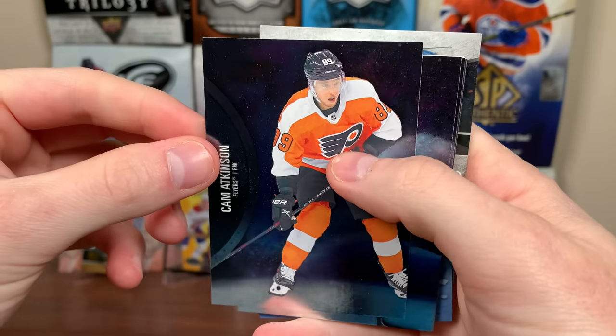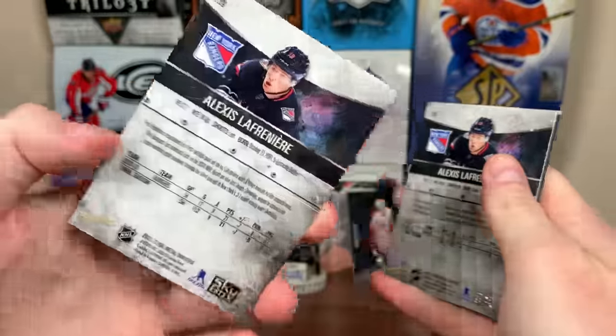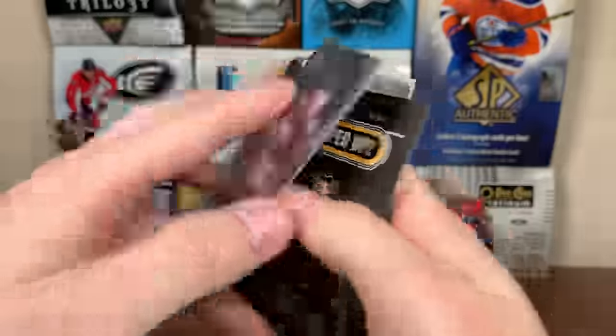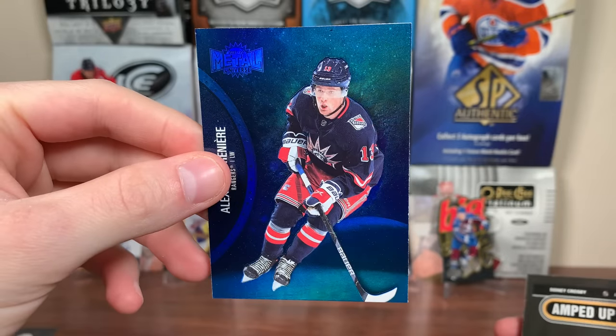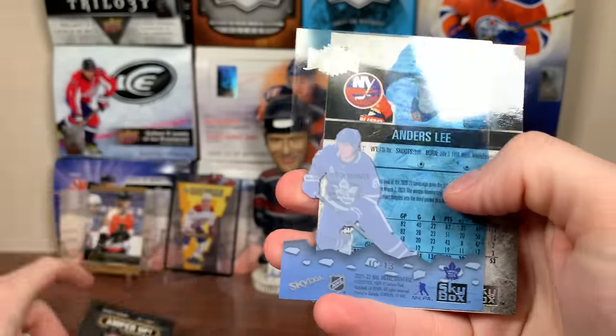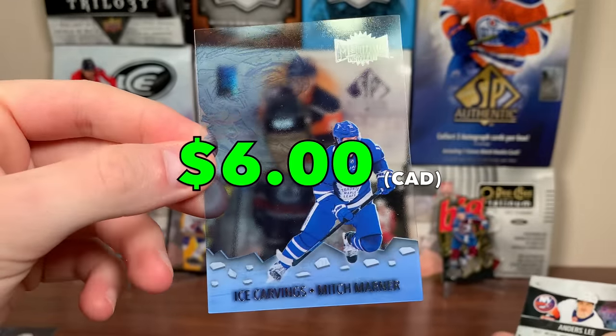First pack: Cam Atkinson, Nils Lundqvist rookie, and a Lafreniere — looks like an image variation, card 139. We got a blue parallel, nice looking card. Also got an Amped Up Sidney Crosby insert and Ice Carvings Mitch Marner — those are one in 25, so one in five blasters. Nice pull there.